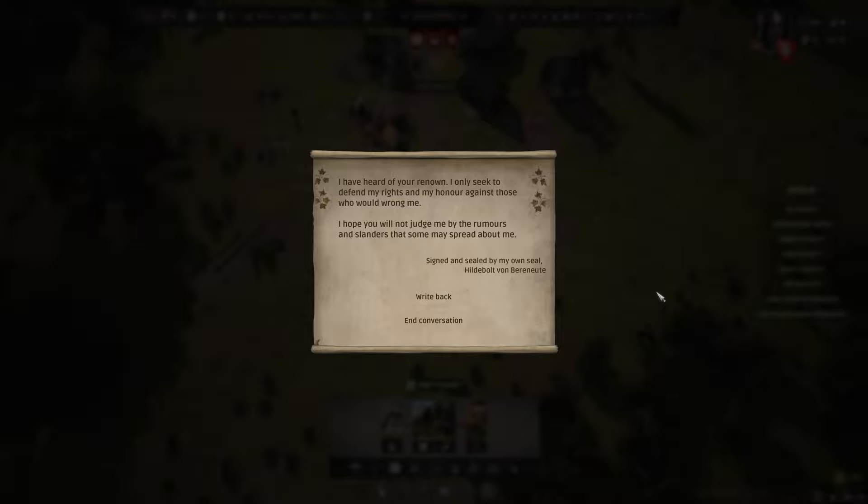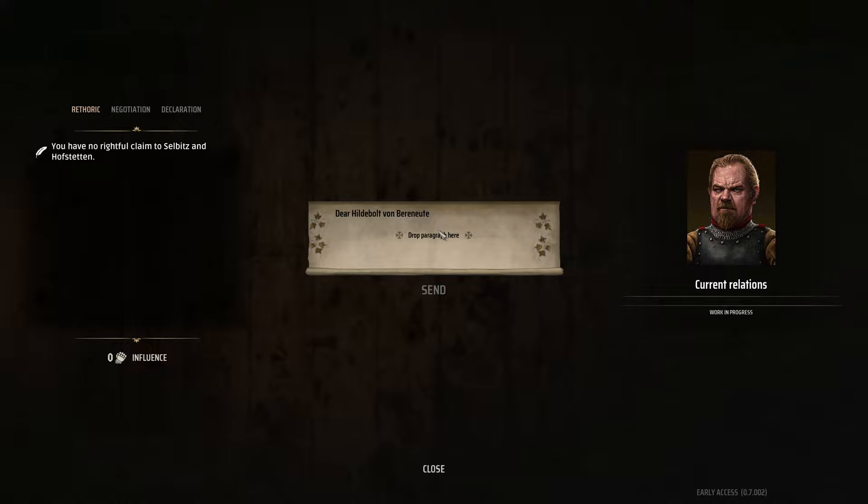New message. I've heard of your renown — I only seek to defend my rights and my honour against those who would wrong me. I hope you will not judge me by the rumours and slanders that some may spread about me. Signed and sealed by my own seal — Hildebolt van Benaroos. Dear Hildebolt von Benaroos: you have no rightful claim to sell bits and noff and stein.